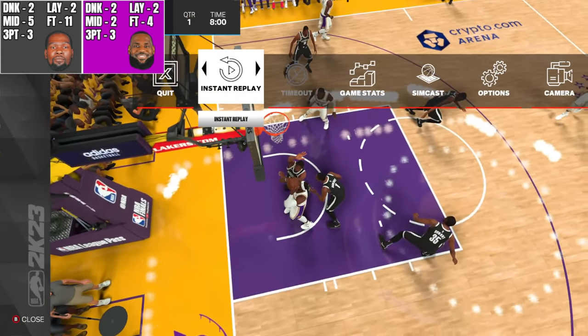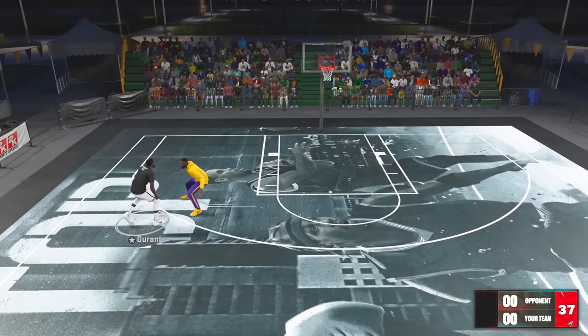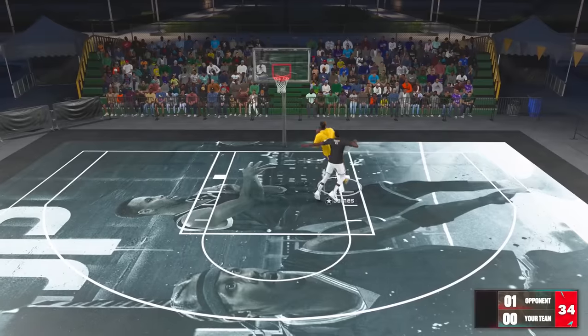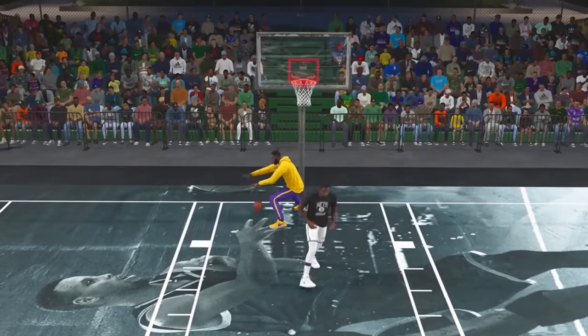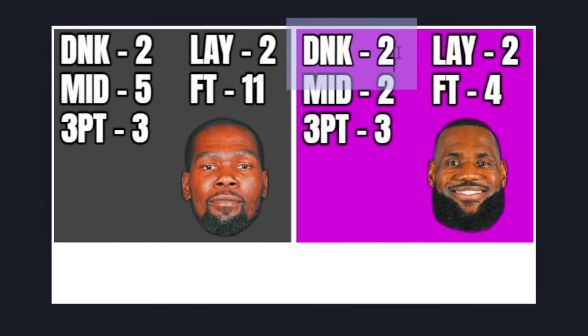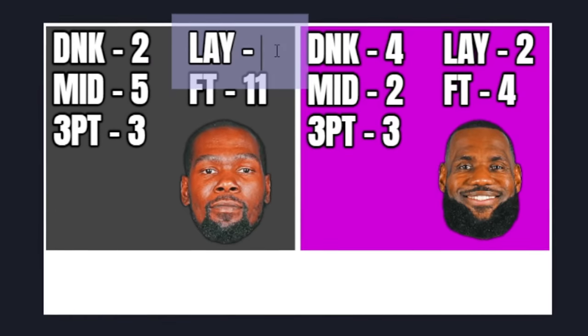Now we have our third 1v1 of the video. Let's see if Durant can finally get a good wheel. LeBron driving — oh my God, you are getting cooked by LeBron. LeBron making a move, blowing right by him. LeBron really hasn't gotten anything crazy on the good wheel — he's gonna get dunk plus two. So now all LeBron dunks will be worth four points. And for another spin of the bad wheel for Durant — it's gonna be layup plus two, so all Durant's layups will be worth four points.